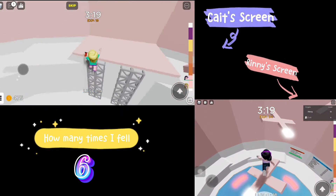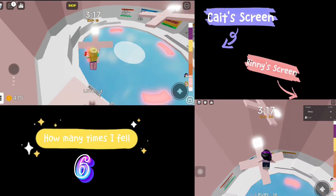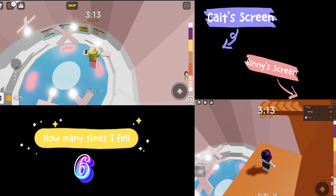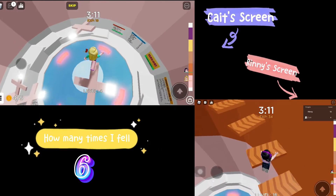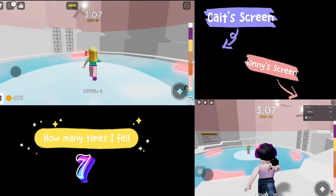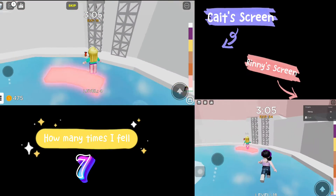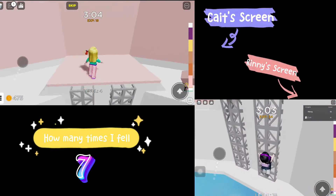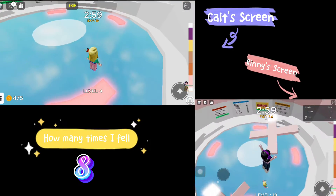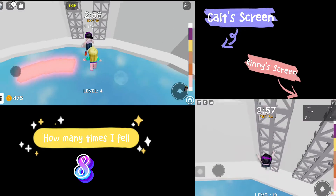Okay, is my jump button not working? Where's the red font? Put the red font on it. Oh my gosh! Why? What? I never make it past the pink thing!